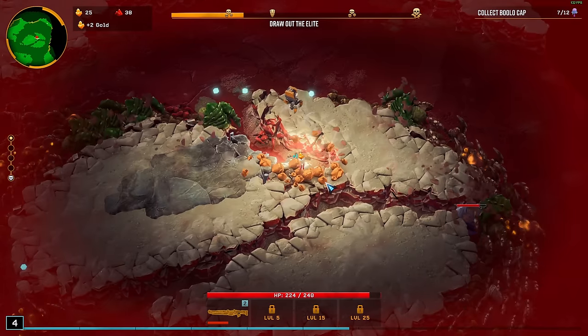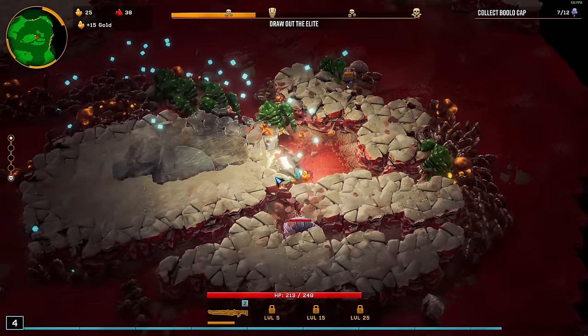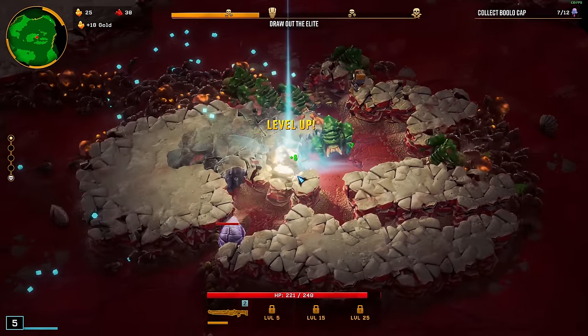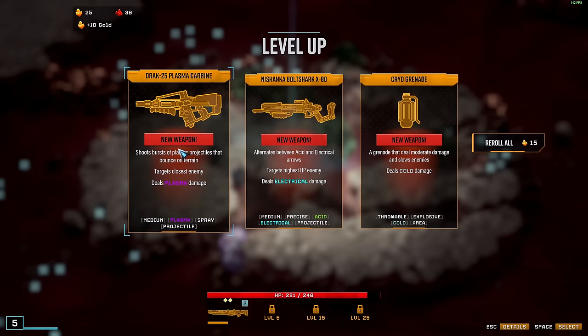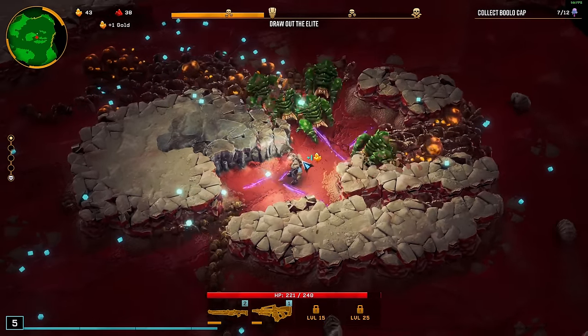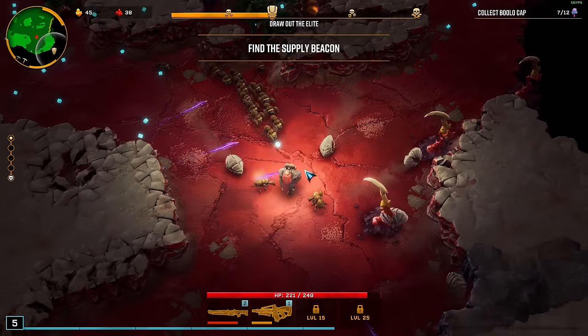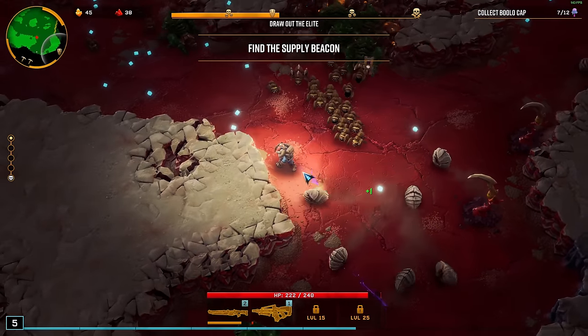This is not looking all too good. I need a new weapon. Yes! We are on the stage here and the Plasma Carbine — isn't that amazing? Because it bounces a lot, and except for these dudes digging through, we'll have a huge amount of rocks around us, so this should hopefully be good.